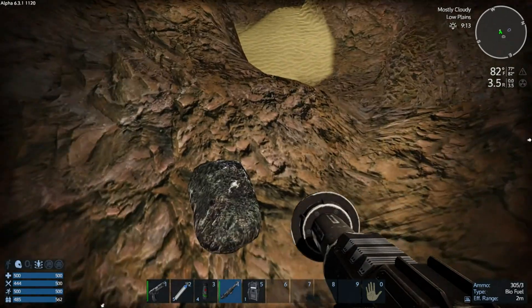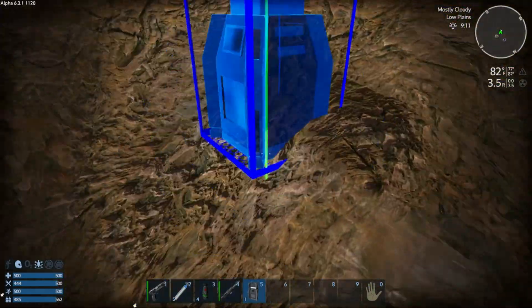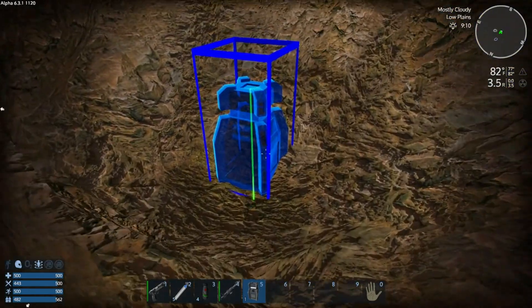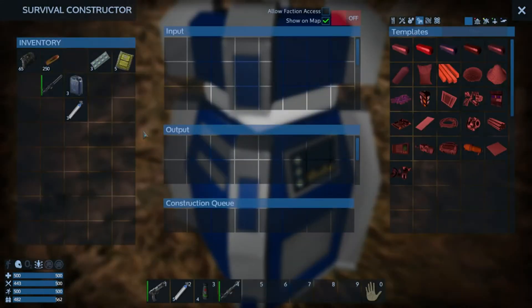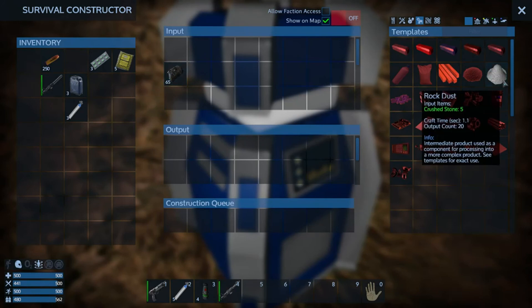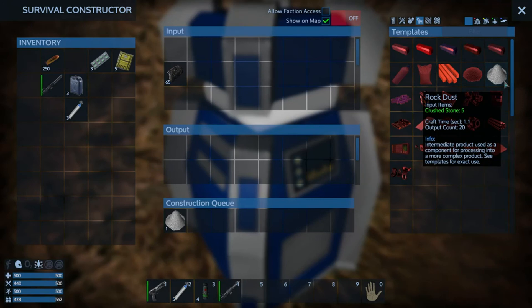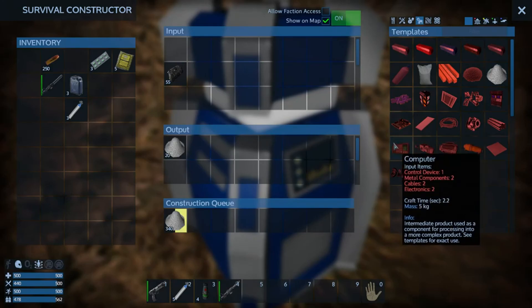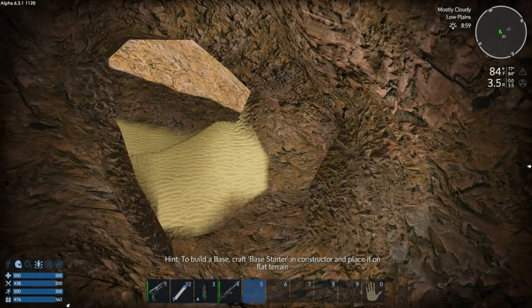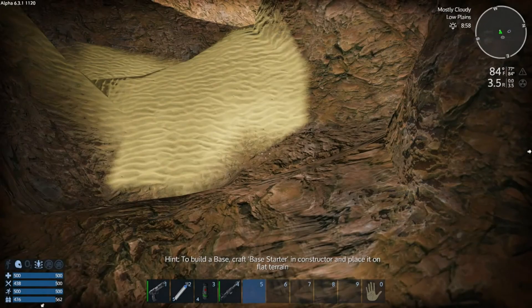I think I like this — this is plenty. Let's go ahead and put down our constructor right here on this flat spot. Beautiful. Let's get into this and get it doing something. We can make crushed rock, which I think we need to make cement, so let's get that going. Doing its thing — let's remember to turn it on. I don't think we have any metal or anything — man, it's a lean loadout.